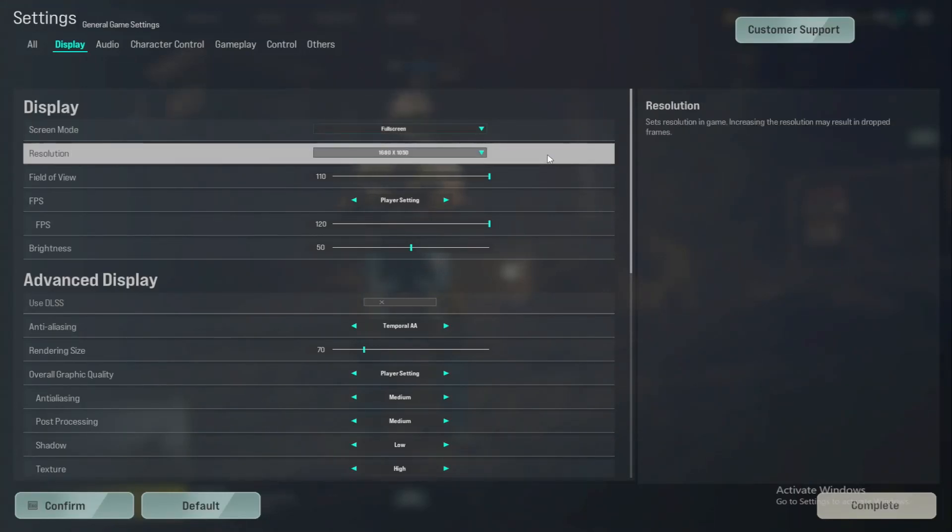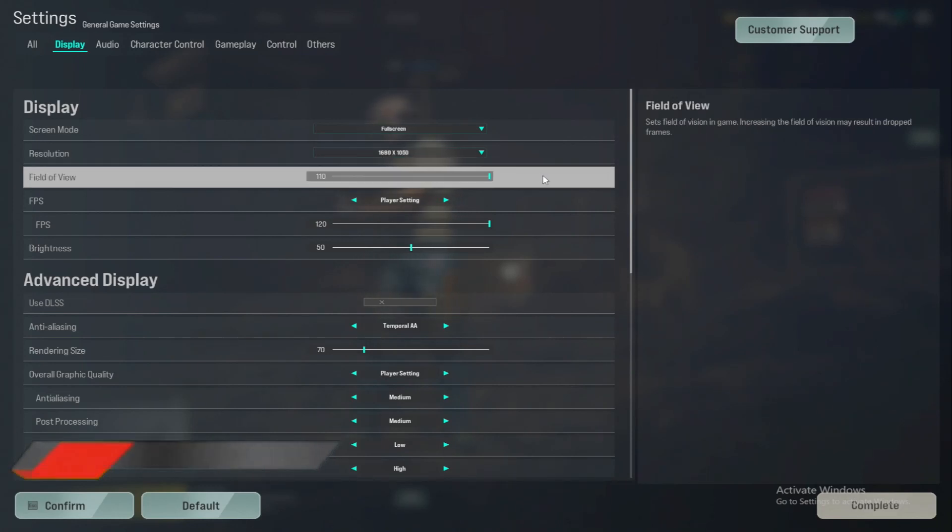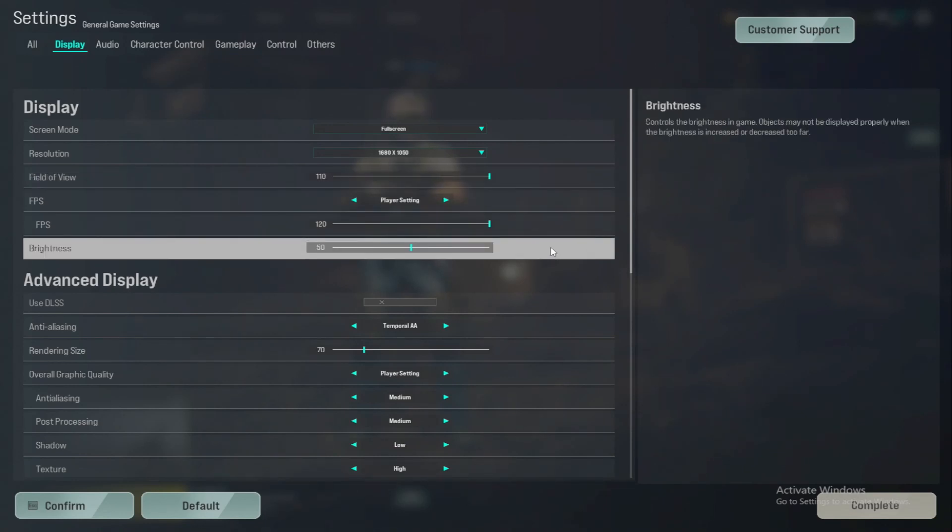The resolution I play at is 1680 by 1050, which is a custom resolution you have to create in your Nvidia or AMD settings. I'll go ahead and leave a link in the description to a video showing you how you can create a custom resolution. Field of view is at 110, even though I'm pretty sure this is for first person perspective only. I have had people come into my stream and ask me why my camera feels farther away from my character — I'm not sure if it's the field of view or if it's my resolution. But when I do use first person perspective, I want the max FOV anyway, and the brightness is set at default, which is 50.